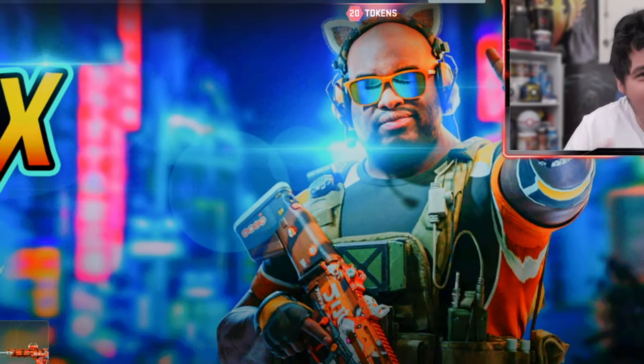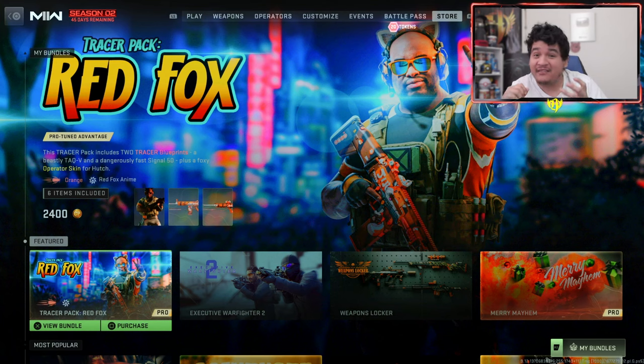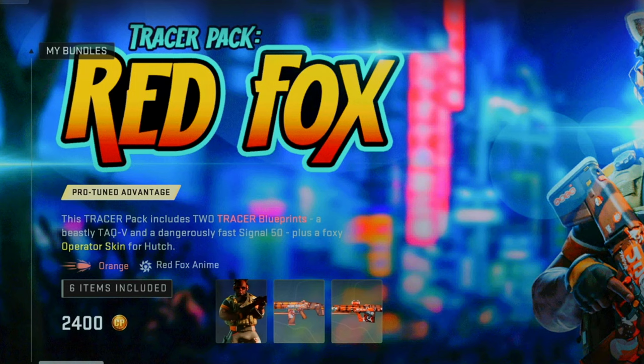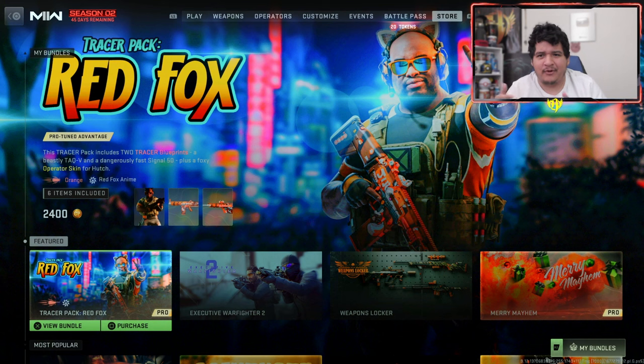What's up guys, it's Yuri here by NinoRQ. Welcome back to another video of Call of Duty Modern Warfare 2 multiplayer, and I guess Warzone 2 and DMZ as well. In today's video, we're going to be covering a special Tracer Pack, a store bundle known as the Tracer Pack Red Fox Bundle. This looks pretty freaking funny — we got orange tracers and apparently a Red Fox anime death effect for 2400 COD points.